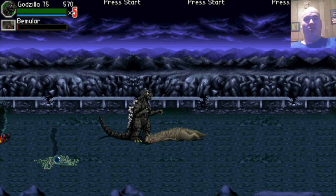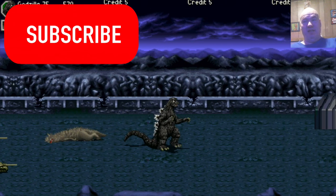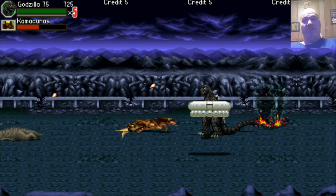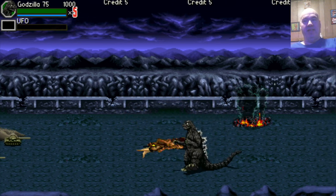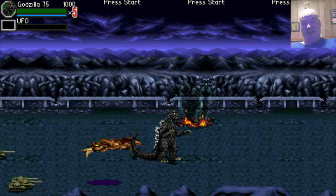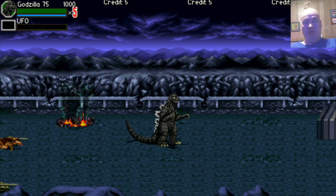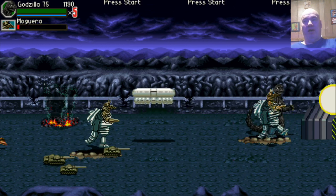You're telling me they could license the name of Godzilla but they couldn't get his roar? It didn't even look like Godzilla — it looks like just a generic dinosaur. You can find it, it is available. And then they had Godzuki instead of Minya — what the heck is a Godzuki? That's totally stupid.